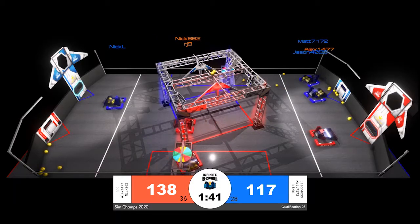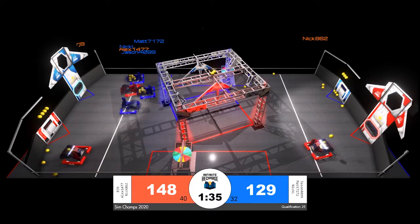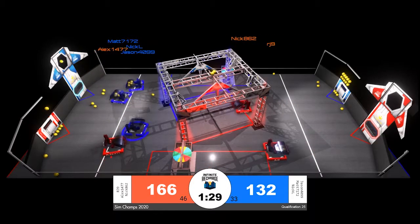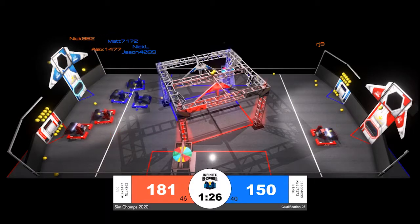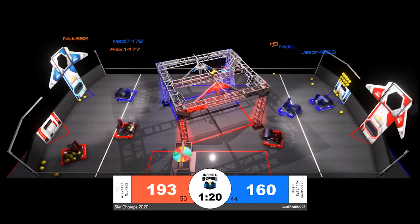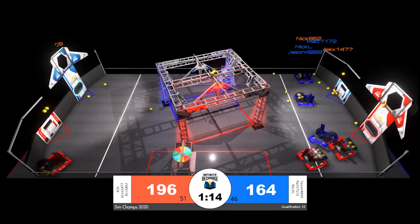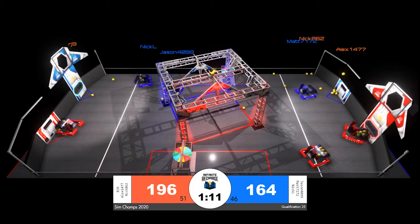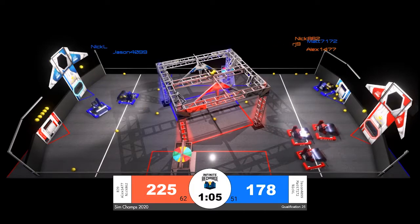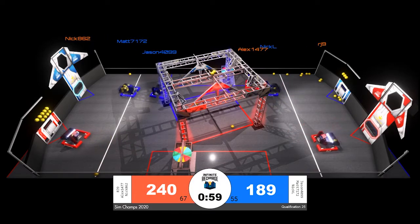However, the red alliance is able to work better together to continue extending their lead, now 142 to the blue alliance's 129. We're seeing nick 862 taking their time and firing multiple power cells into the inner port of their power port. The red alliance is trying hard to make sure that only one robot is firing power cells at a time, giving them the opportunity to make more accurate shots into the higher scoring inner port. Although we're now seeing some defense being played by matt 71 72 — a well-timed hit against alex 14 77 means that robot will have to realign before they can score again. One minute remaining.